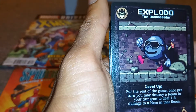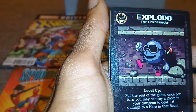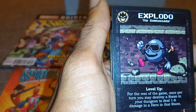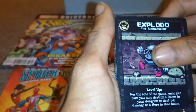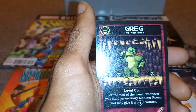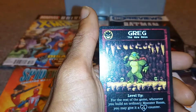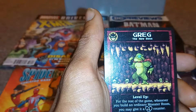The ambassador — level up for the rest of the game. Once per turn, you may destroy a room in your dungeon to deal one to six damage to a hero in that room. Followed by a Greg — for the rest of the game, whenever you build an ordinary monster room, you may give it a one plus heart counter.